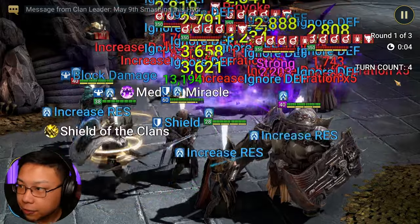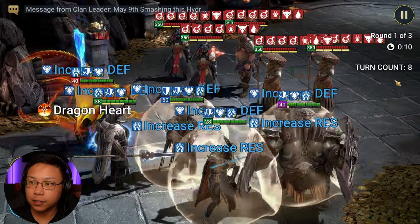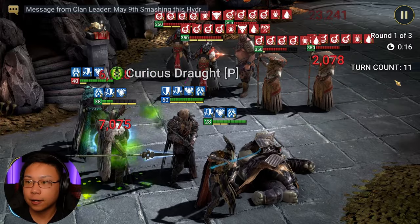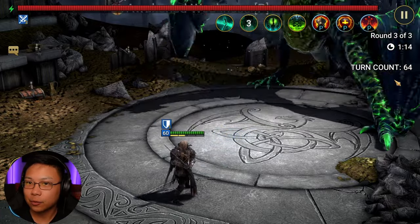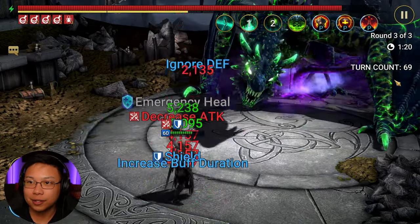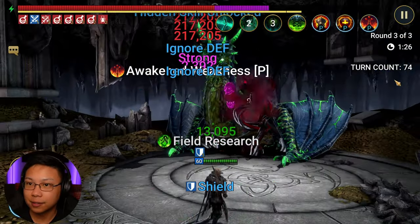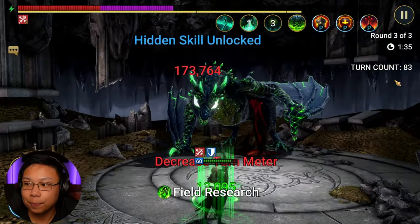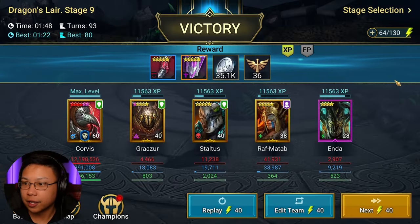Corvus is actually pretty insane — I want to do a full guide on him. I use him in my Iron Twins team as well; he places so many poisons and the Poison Sensitivity. Against the boss he places Decrease Attack, and look at all those poisons, Poison Sensitivity, and he's increasing the duration of those debuffs as well. Excellent champion. I highly suggest finding a champion you can solo dungeons with so you can do your tournaments, events, and all that — and there you go, stage nine complete.